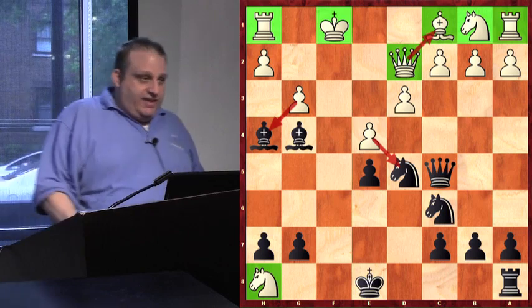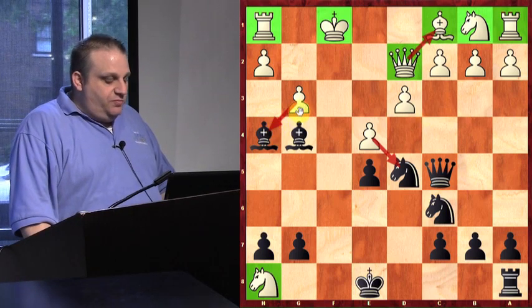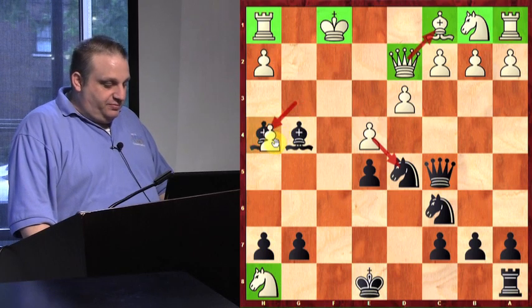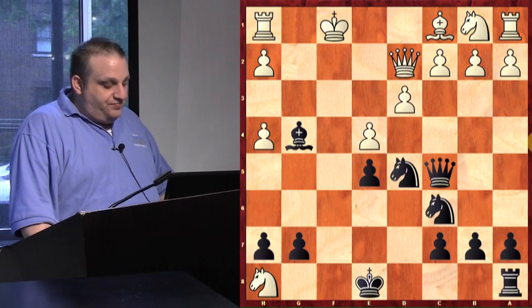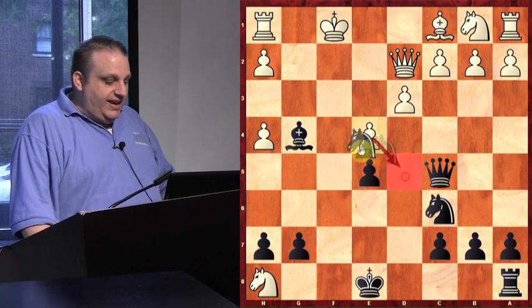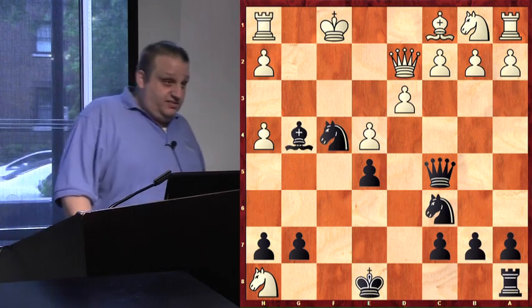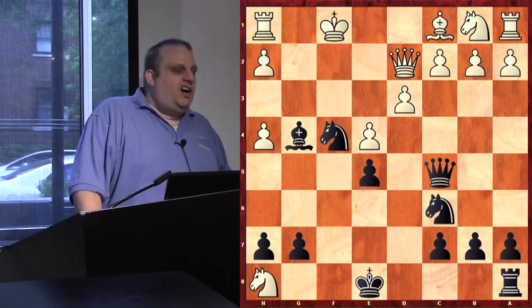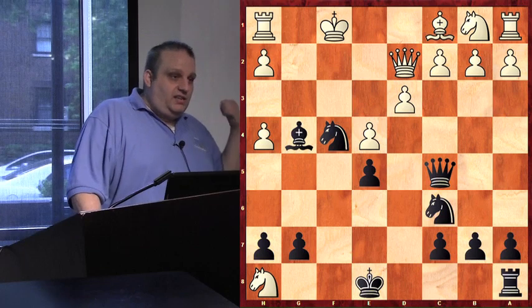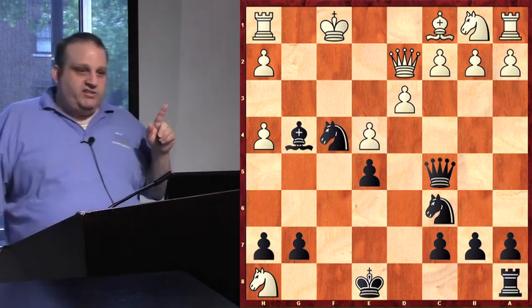Arjun didn't know which piece to take, so he started crying. He decided the two bishops are important and took this bishop. My knights attacked, so I played knight f4. Arjun played the strangest move I've ever seen — and that's why he lost. Arjun was letting me win so I could give a lecture on the game.